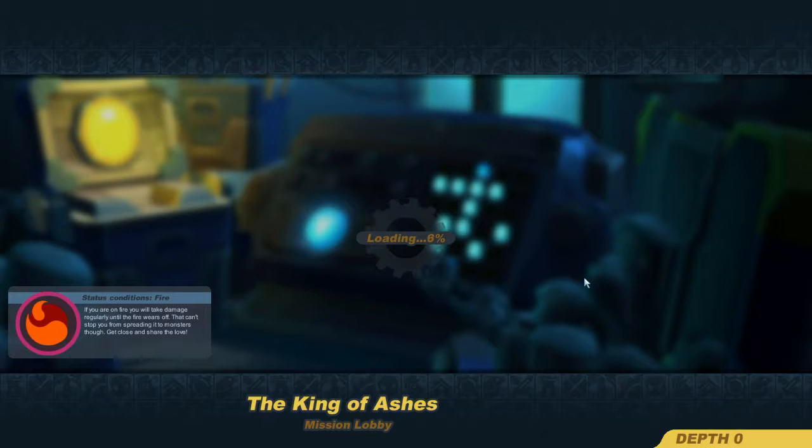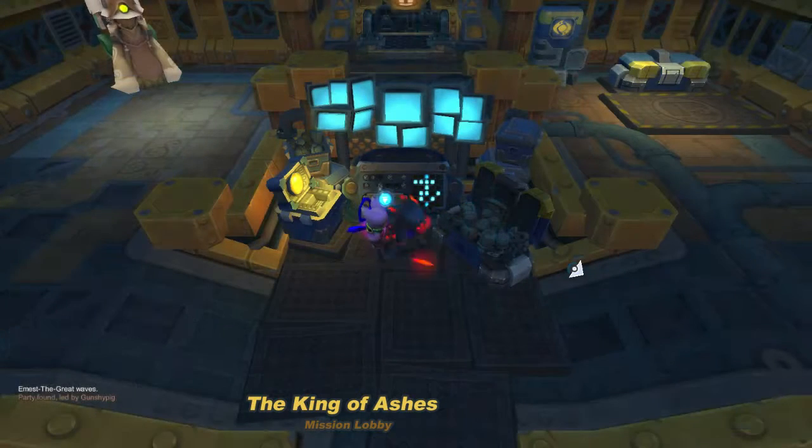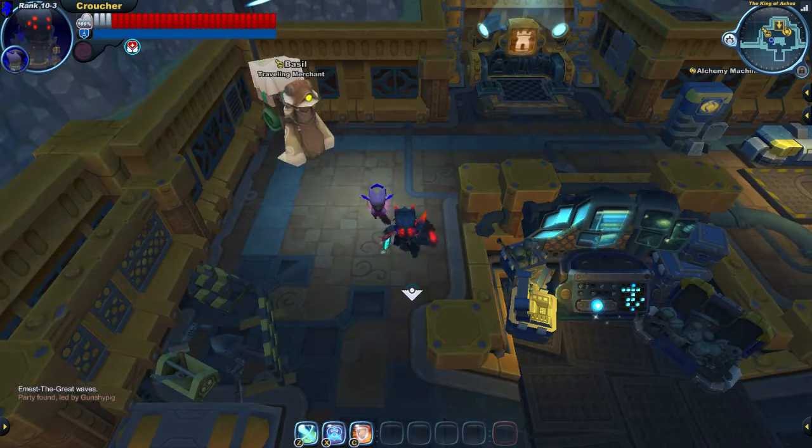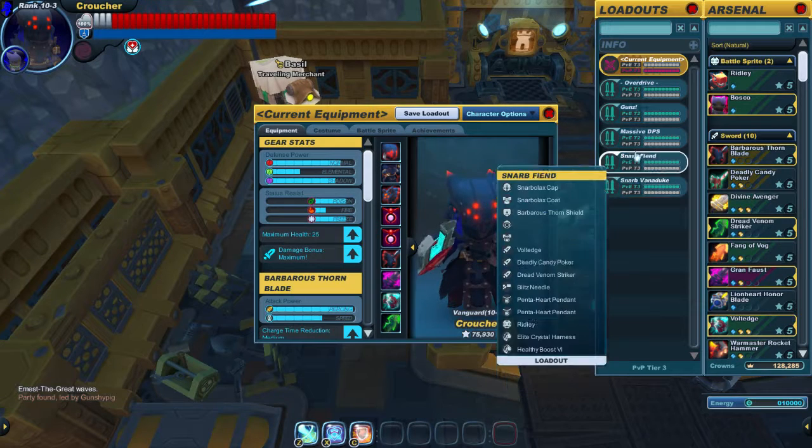Vanaduke's place is all undead and fiends, which means you're going to want elemental and piercing damage. You're also really going to want a gun, or else you'll have a bad time. For pretty much all the other bosses, you can get away with only having 2 weapons fairly easily. But for Vanaduke, if you have a group, 2 weapons will be fine if you have a sword and a gun. If you want to do smaller groups of 2 or go by yourself, you should probably have 4. If you want to do a group of 2, probably at least have 3.